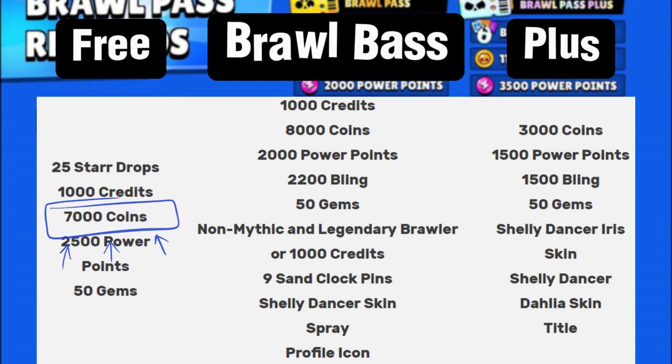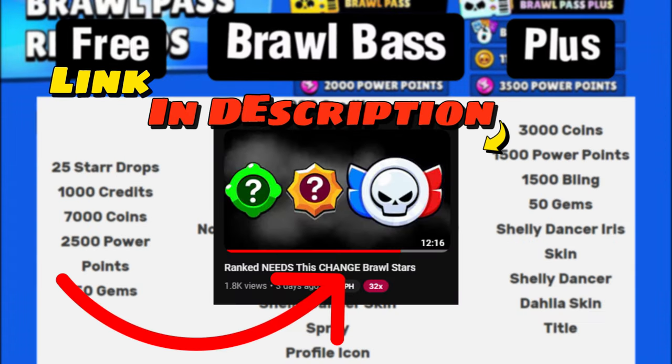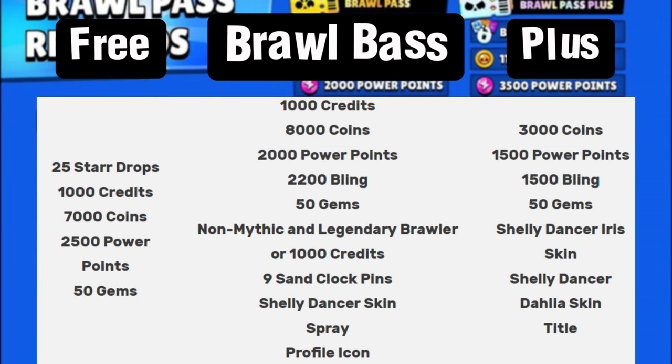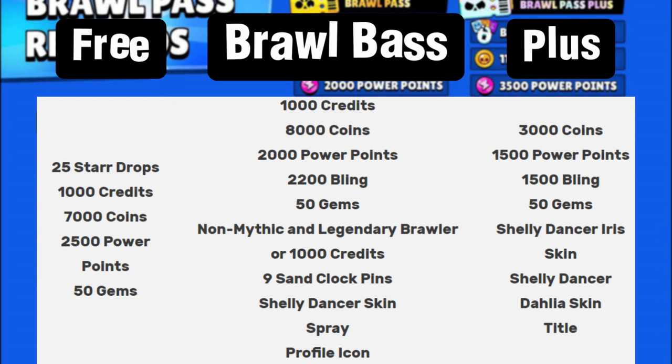In fact, you could get two brawlers to level 9 with the free Brawl Pass, which is quite nice. However, level 9 is not great — especially if you've seen the ranked issues where not all brawlers have their star powers or gadgets in matches. Getting to level 9 without a star power, gadget, or gears puts you at a severe disadvantage in ranked.